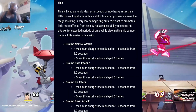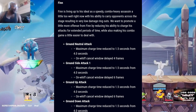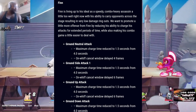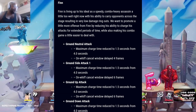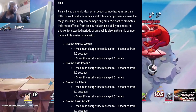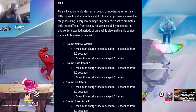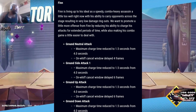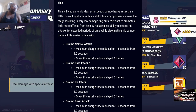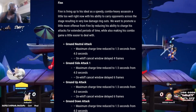For Finn: he's living up to his ideal as a speedy combo-heavy assassin a little too well, with his ability to carry opponents across the stage resulting in very low damage ring-outs. They want to promote more offense from Finn by reducing his ability to charge attacks for extended periods of time while also making his combo game easier to deal with. For his ground neutral attack: maximum charge time reduced to 1.5 seconds from four seconds, on-whiff cancel window delayed four frames. For ground side attack: maximum charge time reduced to 1.5 seconds from four seconds. For ground up attack: maximum charge time reduced to 1.5 seconds from four seconds, on-whiff cancel window delayed six frames. For ground down attack: maximum charge time reduced to 1.5 seconds from four seconds.